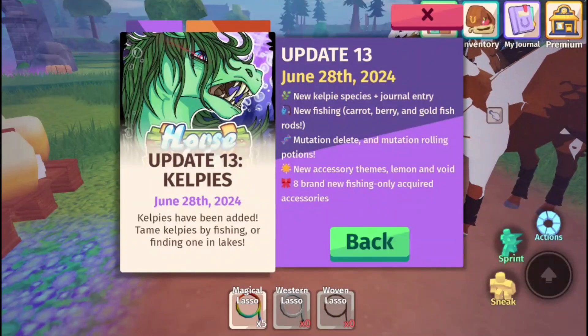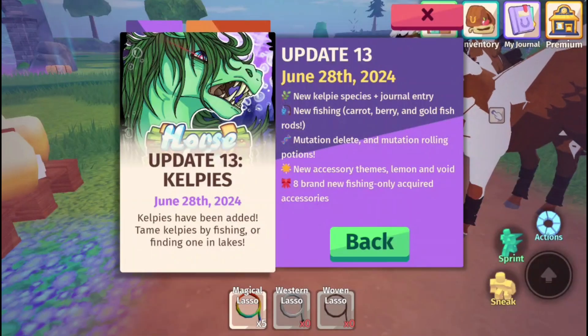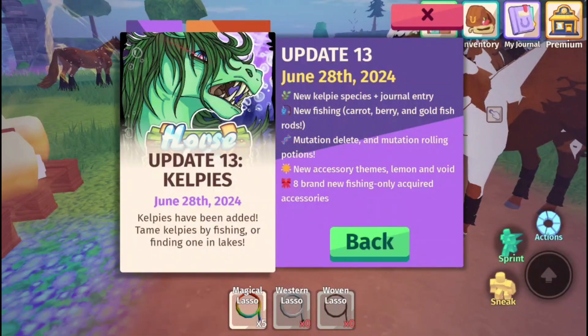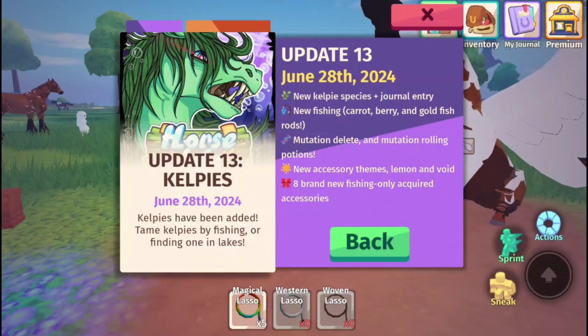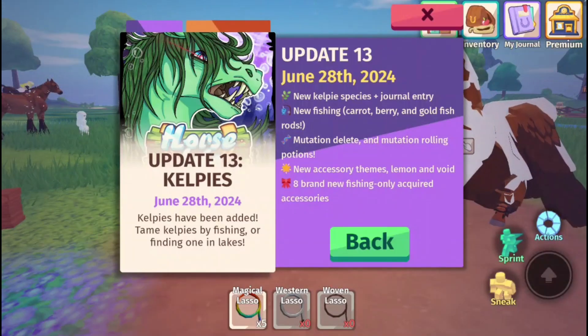Hello everybody, it is Equestrian Gamer here and today the Kelpies have come out. A Kelpie is basically like an evil water horse. That art looks so cool. Let's read what the update log says — Update 13, June 28th, 2024: new Kelpie species and journal entry.